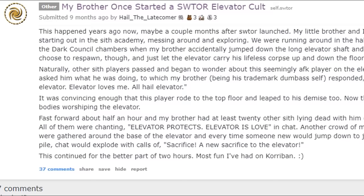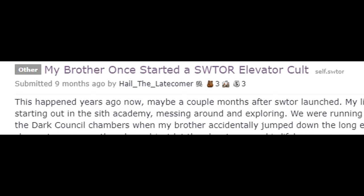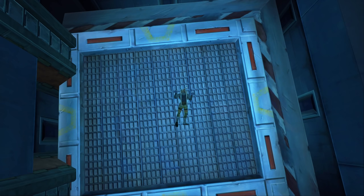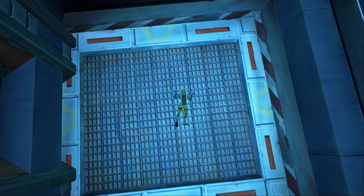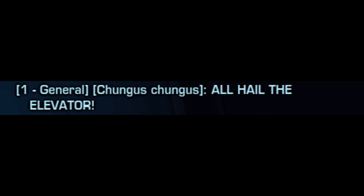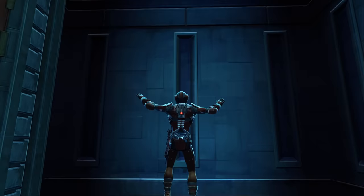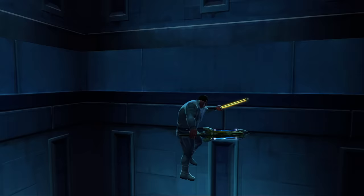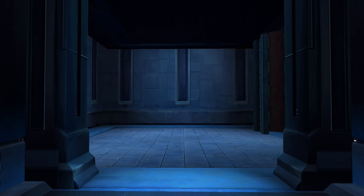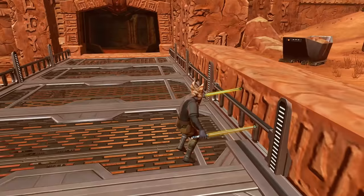Sith Academy Elevator Cult: Early in 2021, Reddit user HailTheLakeComer recalled a time near SWTOR's launch when his brother started an elevator cult. The brother jumped down an elevator shaft in the Sith Academy on Korriban, and instead of respawning, let the corpse stay on the elevator as it moved up and down. One player got curious about the lifeless body, and the brother started praising the elevator in chat. Other players joined in and also jumped down the shaft, leading to a ton of Sith lying dead on the platform praising the elevator. Groups watched in excitement as the elevator cult was born.